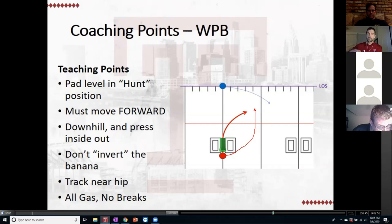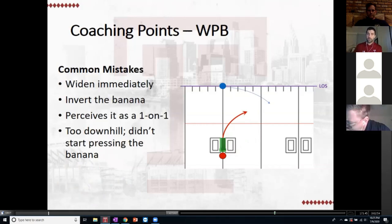Track the near hook hip, and this one is all gas, no brakes. The outside lane of traffic you can see guys come to balance a little, but on this one we do not want guys slowing down one bit. Mistakes: they don't get straight downhill, they widen immediately, they invert the banana, or they perceive this as a one-on-one. I don't care where you are on the field — when you press downhill and chase a guy inside-out, we count the sideline as somebody else. Be really aggressive. If you're good at this, it doesn't matter if you're a corner who lost leverage — the ball will get to the sideline and that is our final defender.